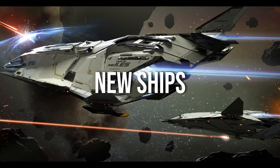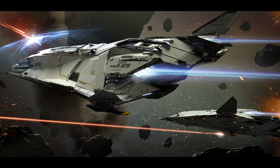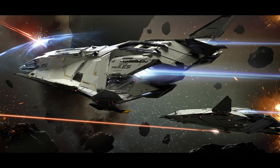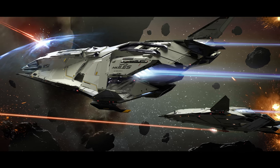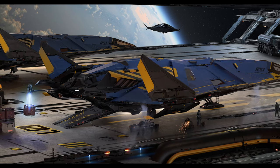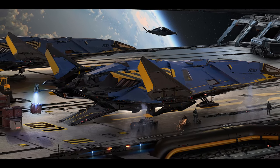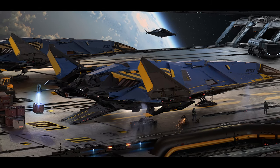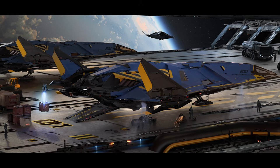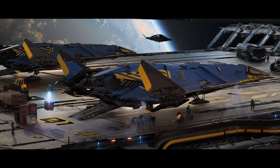Speaking of ships, RSI is going to be rolling out the Zeus Mark II ES, which is a small multi-crew ship. And then of course there is the Zeus Mark II CL, which I did cover in a recent video — that's your small multi-crew cargo ship. Whether you're hauling goods or just cruising the stars with some buddies, these ships are designed to make your space life just a little easier. The addition of these ships continues to expand the versatility of Star Citizen's fleet, and I can't wait to try them out.